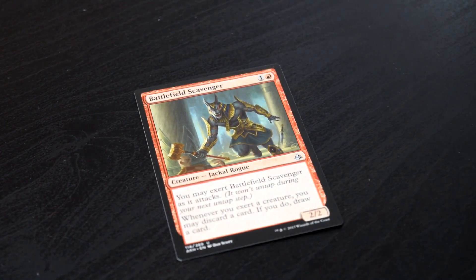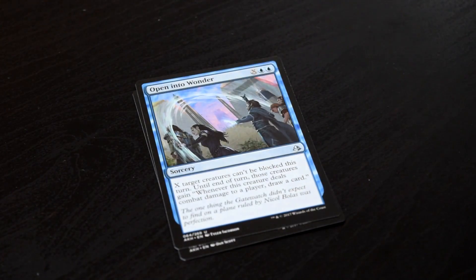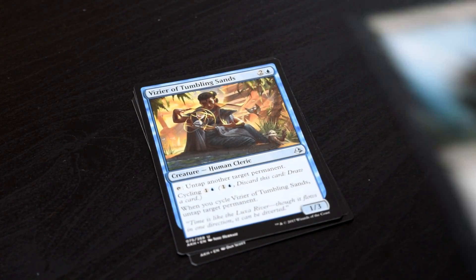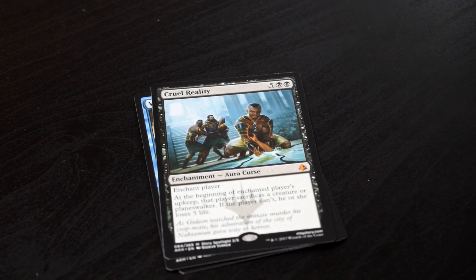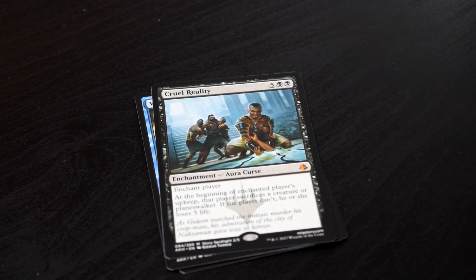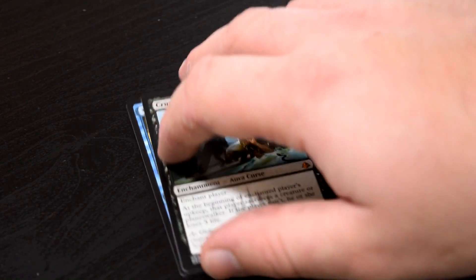Battlefield Scavenger, Open into Wonder, Vizier of Tumbling Sands, and a mythic — Cruel Reality. Cruel Reality is a card that I think is hot garbage, and it probably is for standard regardless. But for limited, it actually isn't awful if you have the mana to pay for it. Regardless, it's a mythic — not the best mythic, but it is a mythic, which is a nice addition to the pool.